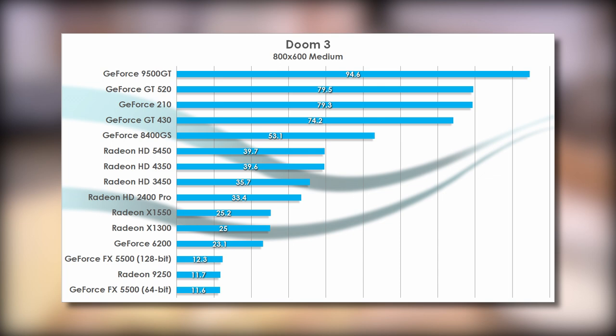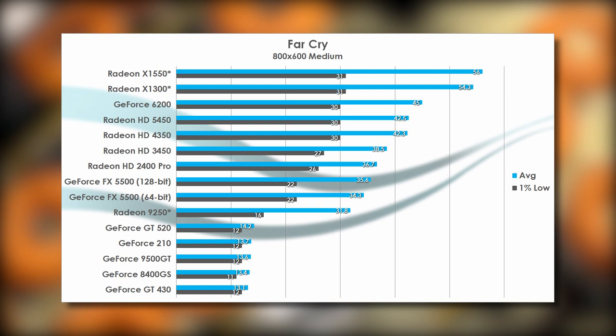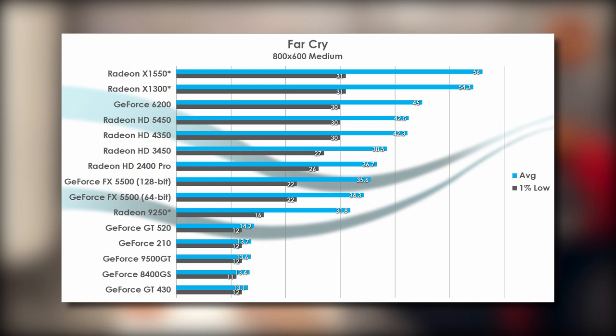Lastly, we have Far Cry, with perhaps the weirdest and most frustrating performance issues of any game I've tested. At the bottom of the chart are all of NVIDIA's best cards, because no matter what driver or system I tested them in, they all performed identically to each other with completely abysmal frame rates. The top of the list doesn't make much more sense either, with a couple of mediocre ATI cards doing remarkably well, and faster cards hamstrung by what I can only assume are driver performance issues. And hey, even the FX series gets one last shot of redemption, showing almost playable performance.